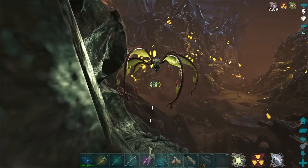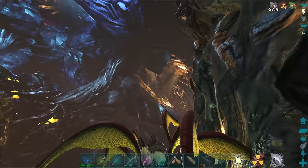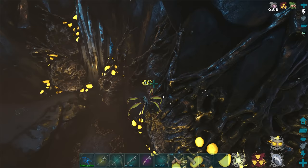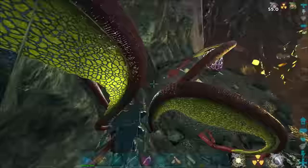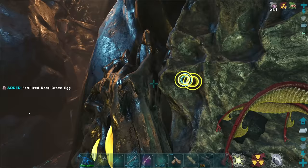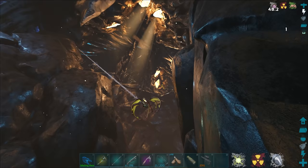All of that for a level 24 — terrible. What do we have over here? Nothing — most of these are usually empty. Around the corner we usually have some nests though. We don't seem to have anything. We have one here — is there an egg? There is! They like load in when you get super close. 222 — hello! I'll take that. That is great. I love that.